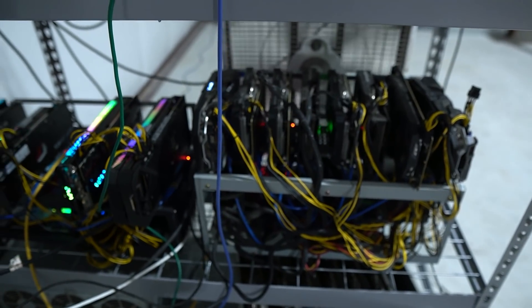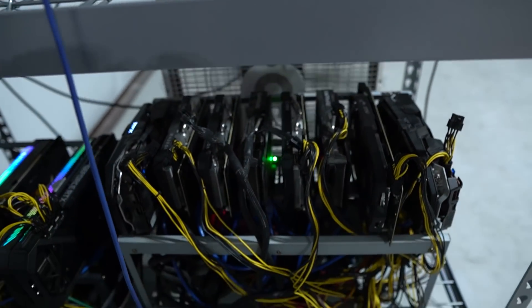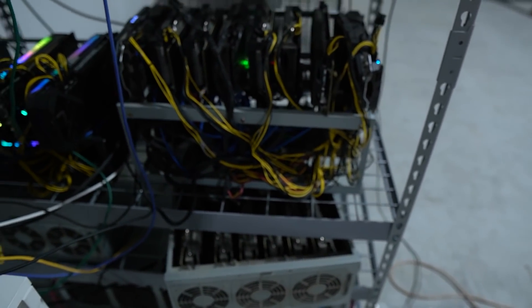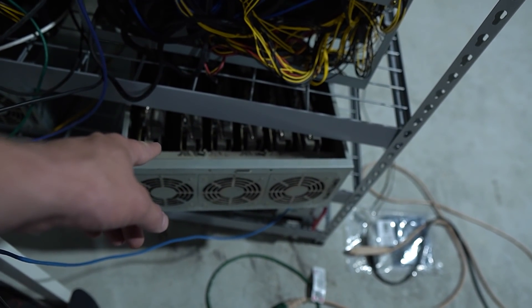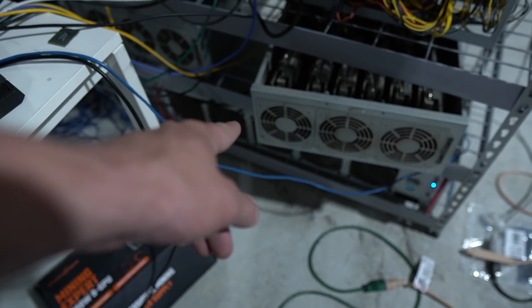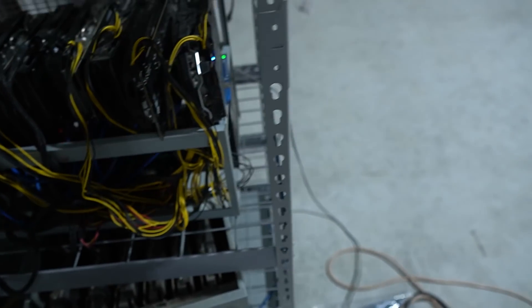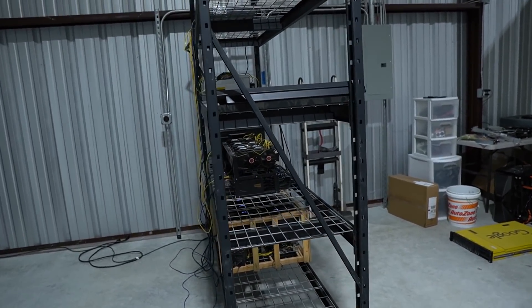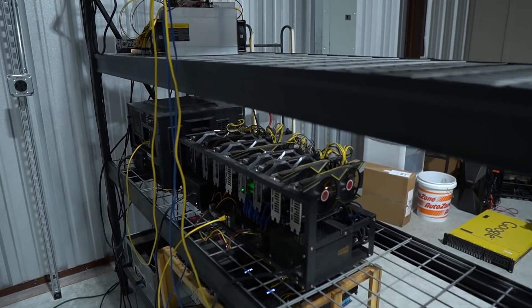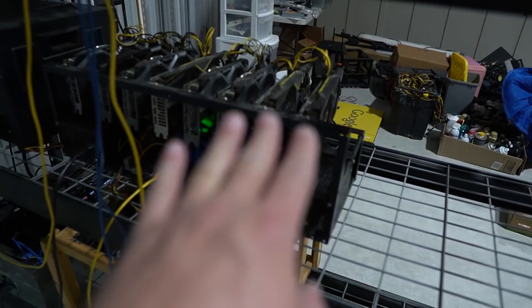We'll have to go over that at some point and hopefully get it running up reliably. For now we do have an additional fan acting as exhaust pulling heat away from that rig, and then another fan just blowing on all the rigs. Down here is 6x5700 XT, another 6x5700 XT, and at the bottom, 12x5700 XT. All three of those rigs are running reliably, no problem — even though yes, they are dirty.